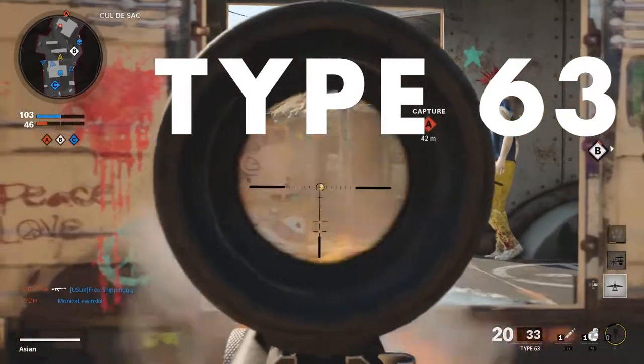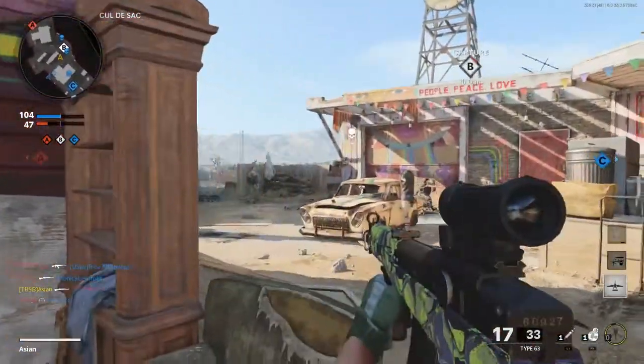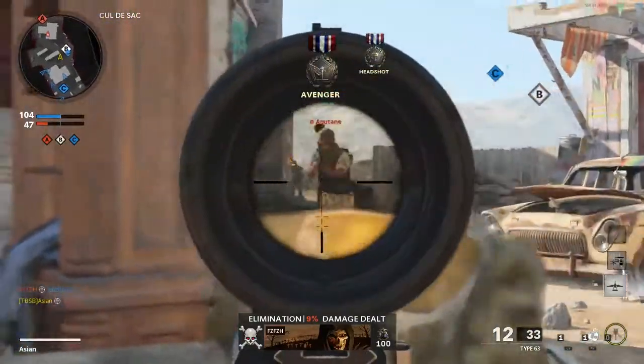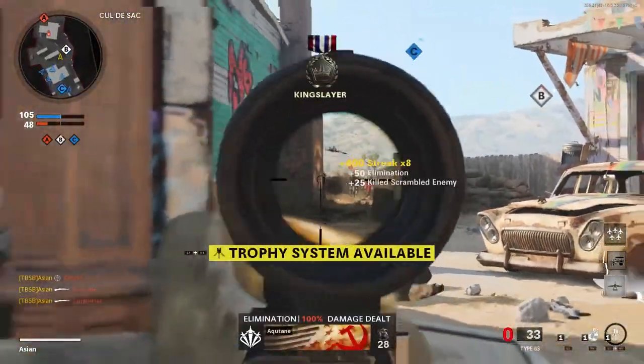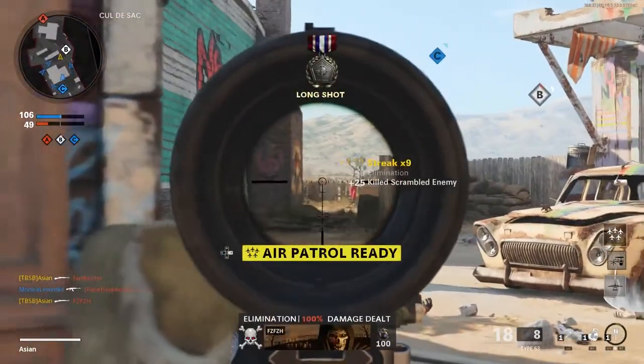One of the two Chinese weapons in the game, the Type 63 resembles the Russian SKS Semi-Automatic Carbine, but with a rotating bolt system that can be fired in full auto, modified from the Chinese-made Kalashnikov Type 56.